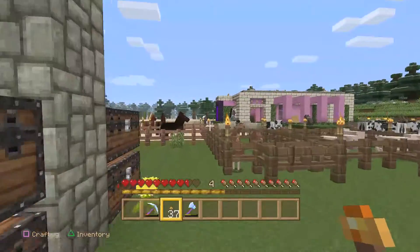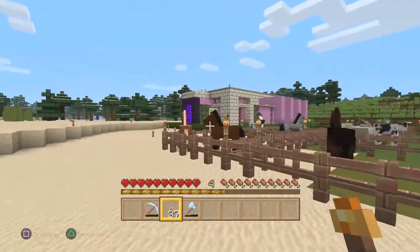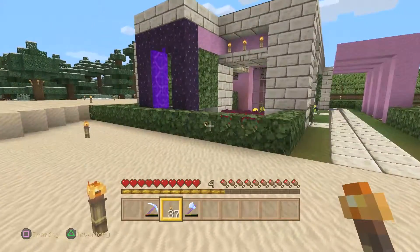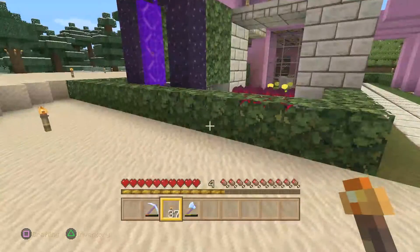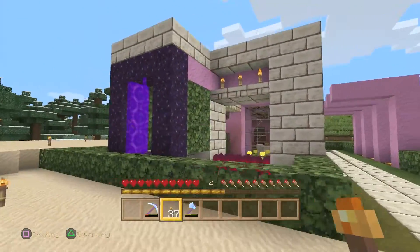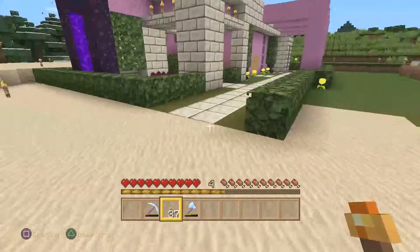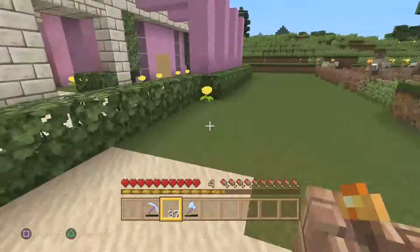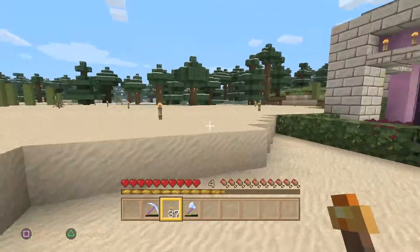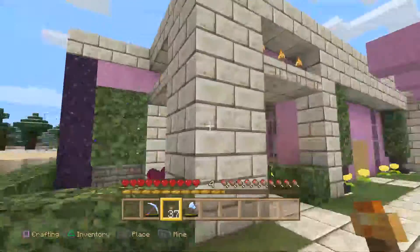This is my first modern house, and this is what we're going to look at today. I've actually named it — I call it Duality. The reason I call it Duality is because of several reasons: it's two different, kind of opposite, opposing color themes, which are basically the green and the pink — well, it's actually magenta stained clay — but these two kind of are opposites. Duality just kind of popped in my head.